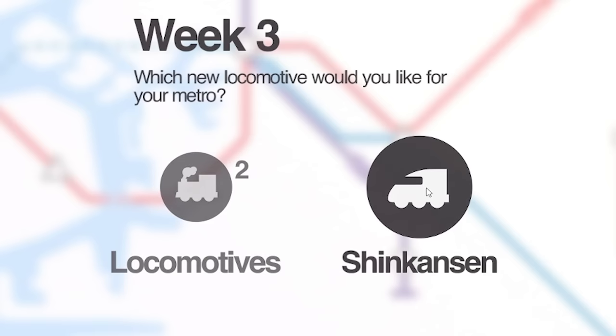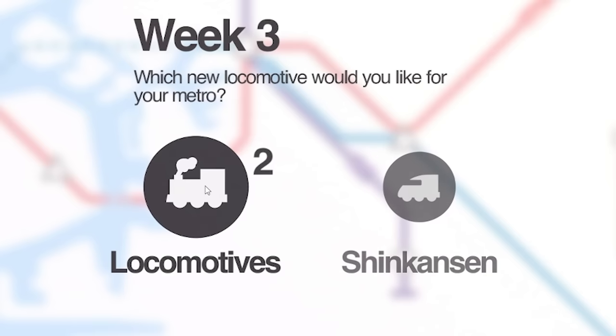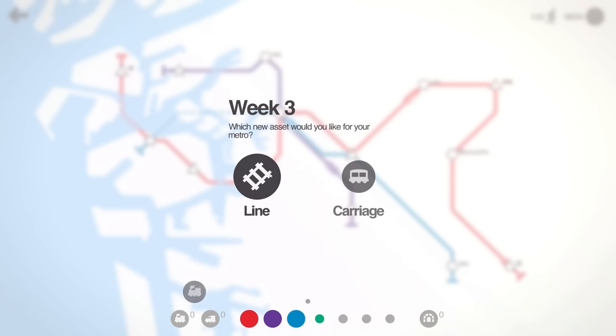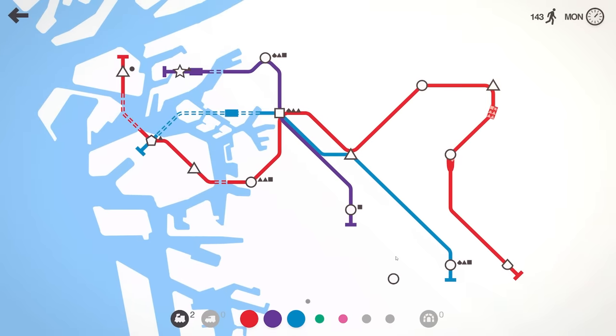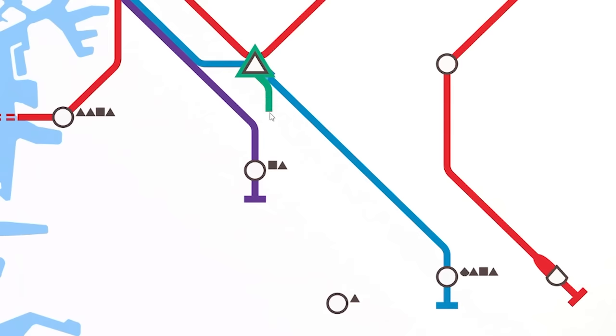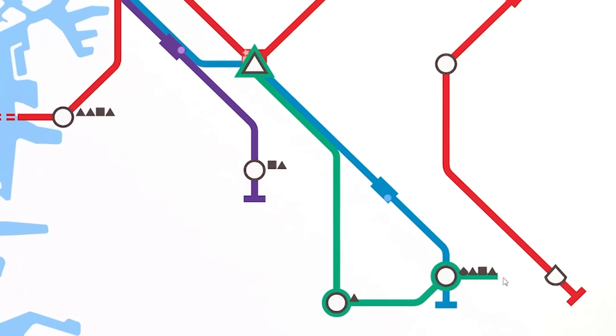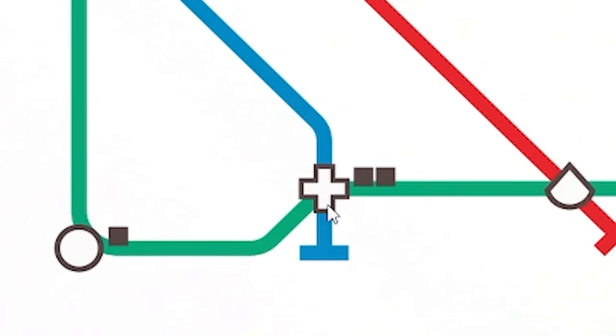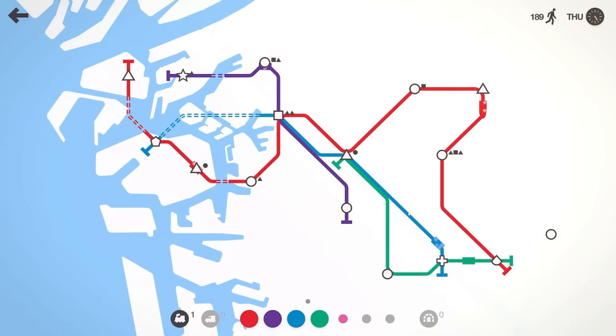Week three — do we go with another super fast bullet train or more locomotives? I'm thinking if I get two locomotives and another line, I've got two more colors, and after that I can start getting faster trains. Let's do that, get a line, and think about adding extra lines. Bottom right has just upgraded into a cross — I assume that's like a hospital — but thankfully we've got two lines going there so that should be fine.